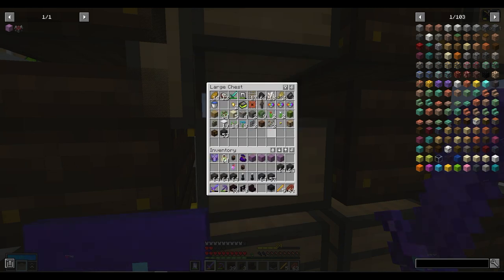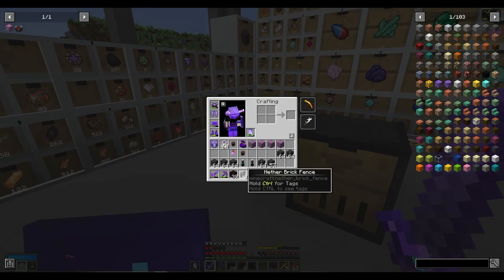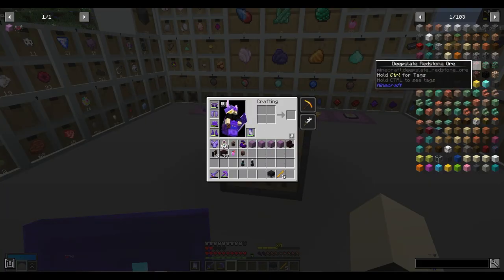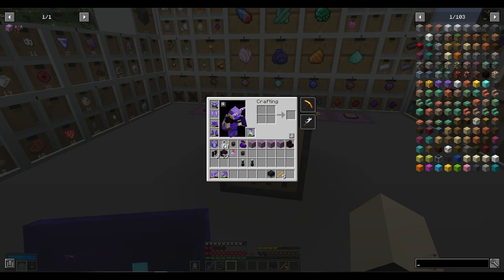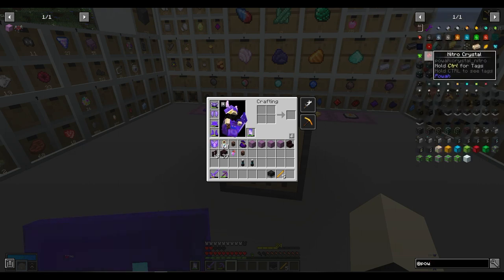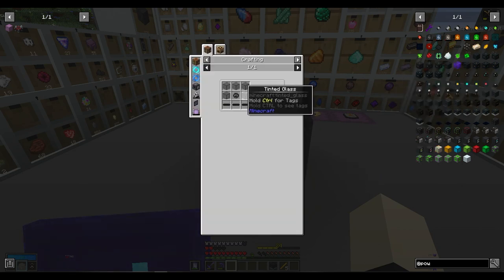Because this will help - perfect, then we just need one of these. So here - it's a magma, I'll grab that. Let's get to work on actually crafting stuff for power. Tinted glass is easy enough.